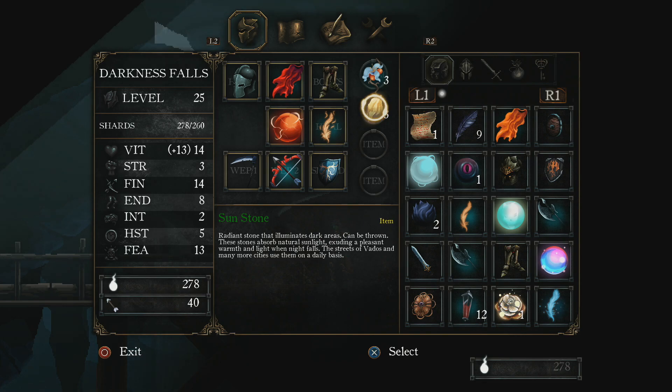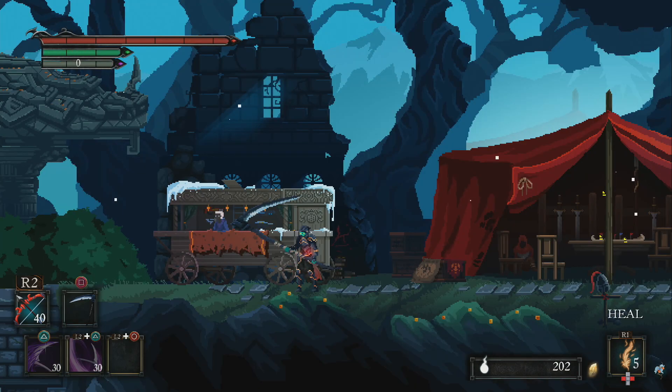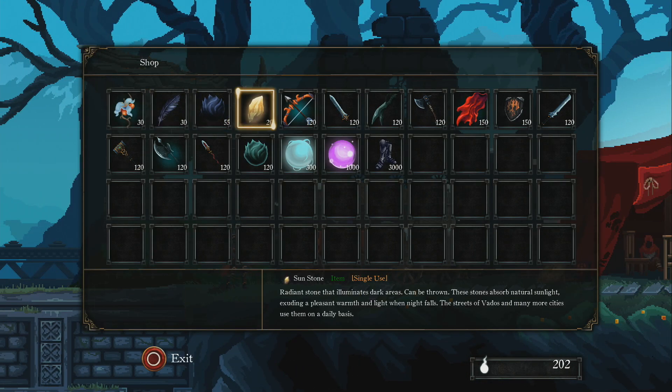If you're wondering where you can get sunstones, just come up here to Jacko — he will sell them to you in the central area. You can also farm them from some of the crystal enemies.